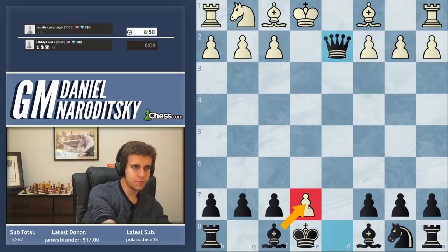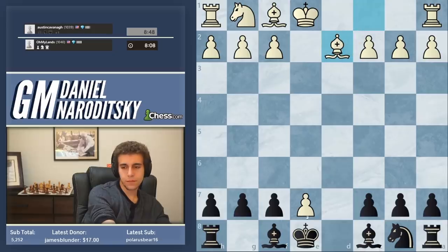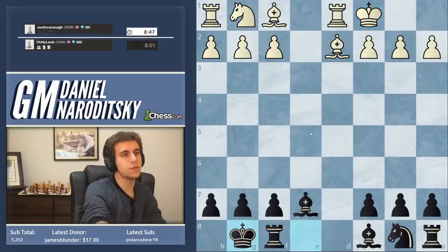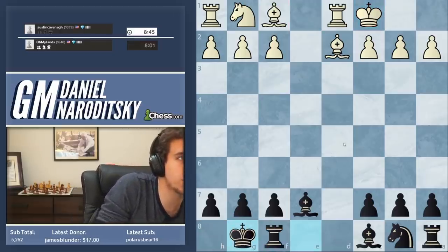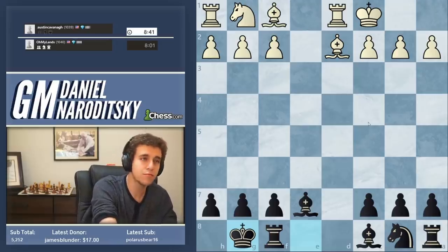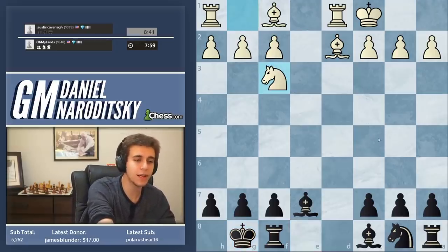We'll recapture by developing. Dead equal, very well played. Castles is great — he's playing this super well. We shouldn't reinvent the wheel here — we castle. This is what I would call a queenless middle game: two rooks and three pieces versus two rooks and three pieces. It's not quite an endgame yet. Knight f3 is good — what should we do now, how should we develop?